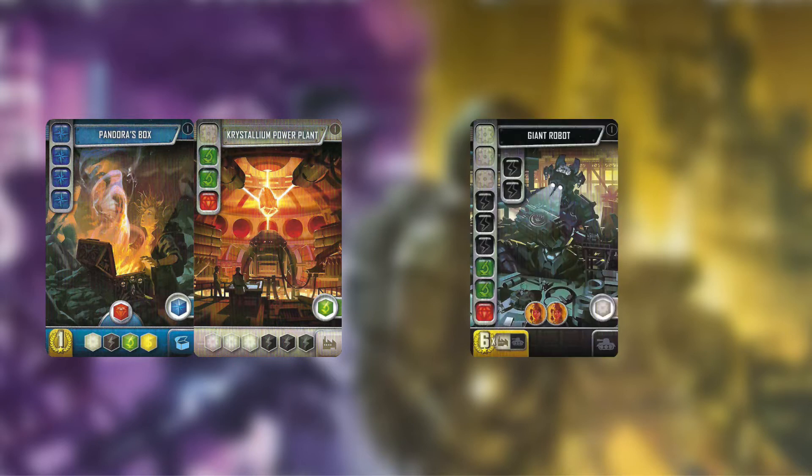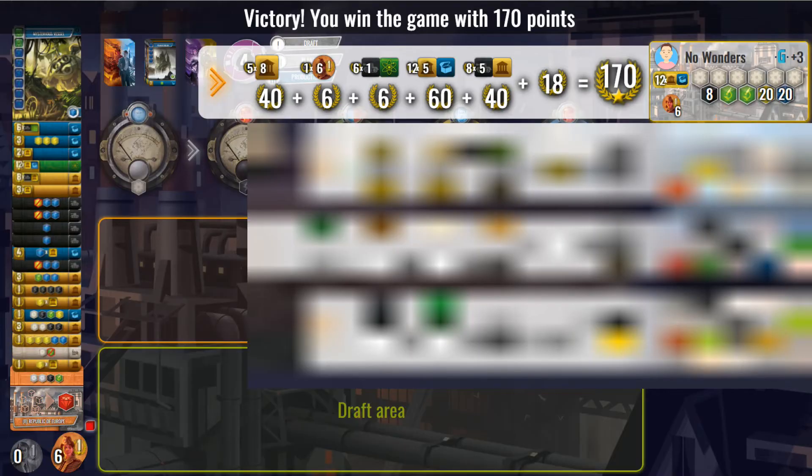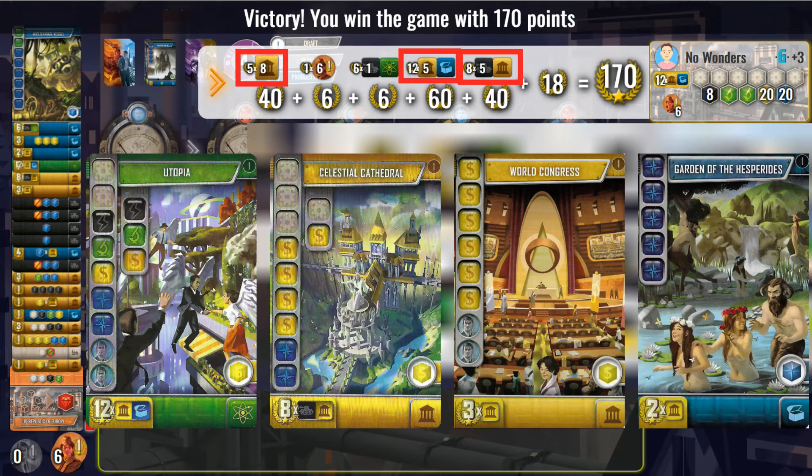The Corruption and Ascension expansion adds a lot more variety to It's a Wonderful World. It includes many new cards that have unbelievable production, as well as cards that make nearly any build viable through enticing multipliers. The key to a good score is having these multipliers overlap over a common colour card or character token. This score of 170 is possible thanks to all these multipliers based around yellow cards — as long as it's paired with a black and blue card, each yellow card is essentially scoring 25 points. This is a dream setup.